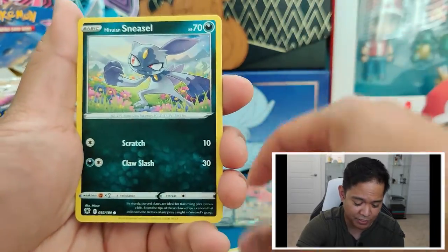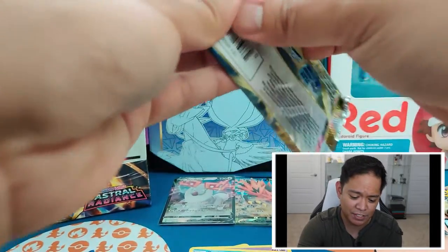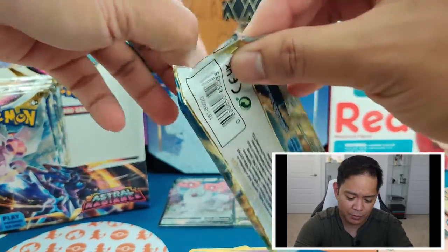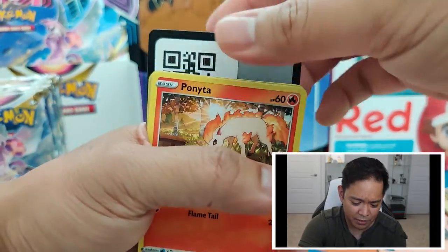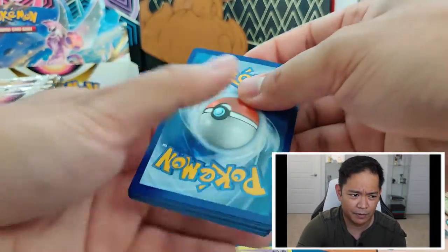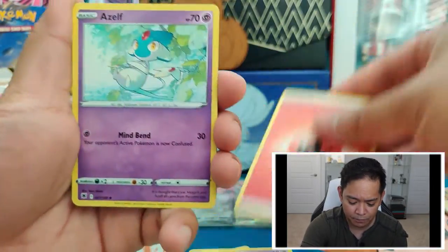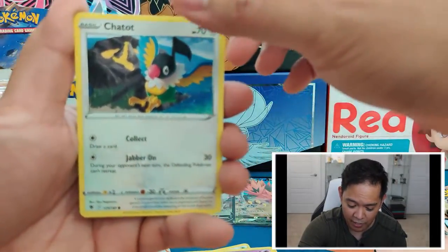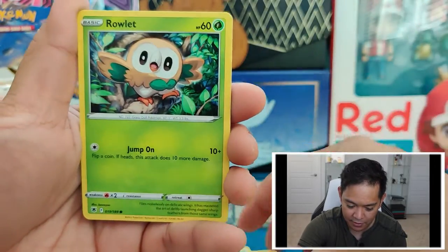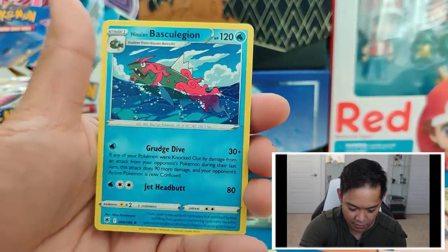I hope folks, if everybody's opened Astral Radiance — which if you're watching this video you've most likely already opened it — your pulls were just as good. I've seen a couple of people who opened the booster box and talked about the pull rates being pretty insane — like one of their top openings of all time. I'm still in shock of how often the pull rate has been for this set. As we get a Reverse Holo Mightyena and a Basculegion.